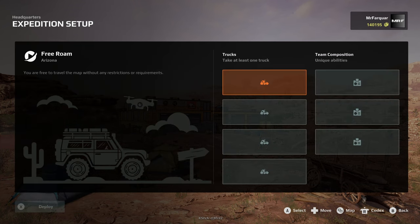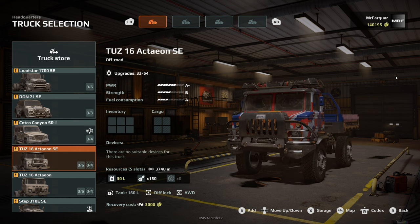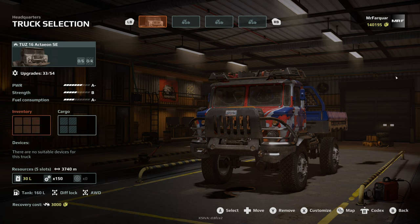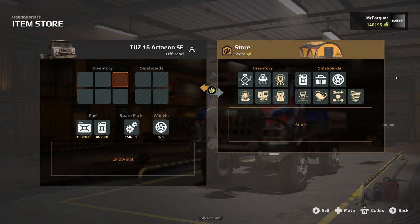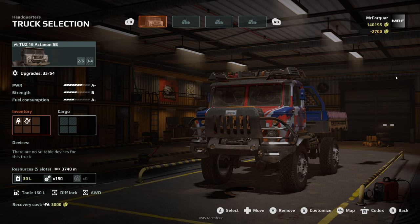We're going to go free roam and we're going to get our trucks. We are going to take our Tuz as we often do — that's sort of our go-to at the minute. We should be alright for fuel and everything else. So then it's not bogged down, it's not weighed down, it's not doing anything silly.